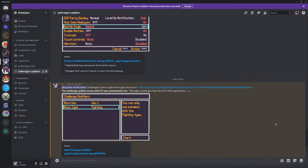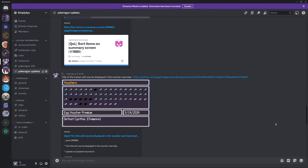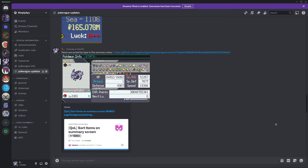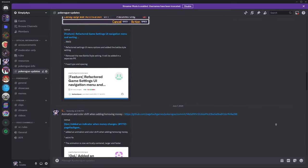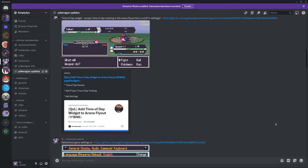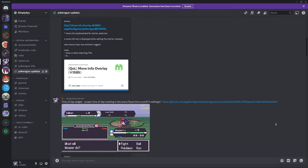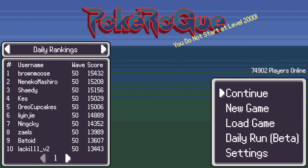On my Discord, I have the different updates that are coming — they are pushed on the same day they are committed and implemented directly. For example, the time of day widget was added a couple days ago and I put it on my Discord. So if you want to track those updates as they are committed to GitHub, you can join my Discord. That's going to be it for this update — let me know what you think and I will see you in the next one.